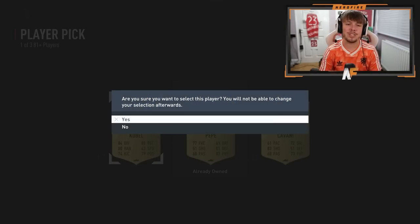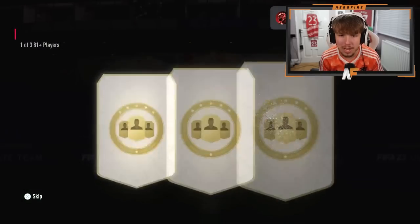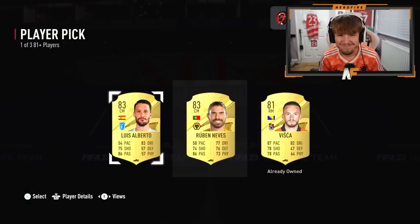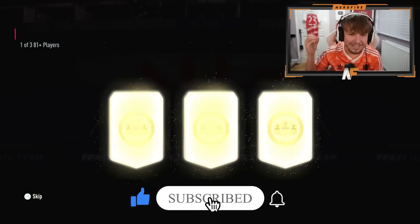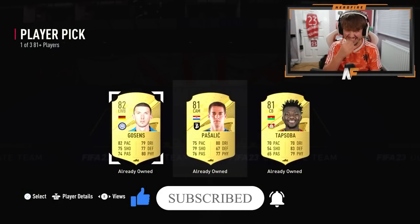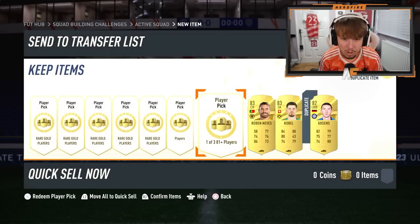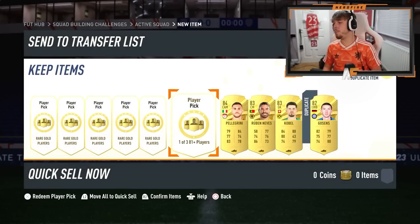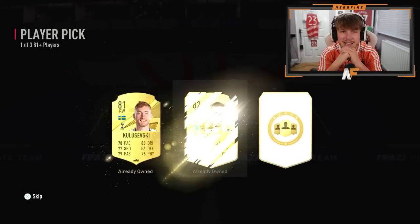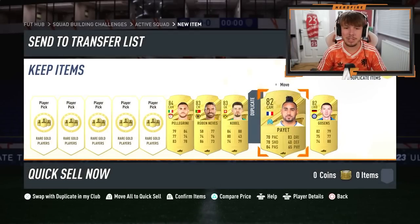First 81 plus player pick — we get an 83 to kick us off, but two 81s as well. 83 is our best so far. Pick number three — can we see something higher than an 83? Just an 82. Number four — finally something higher rated but it's only an 84. Final 81 plus and they were not great — I thought they were going to be a bit better than that.